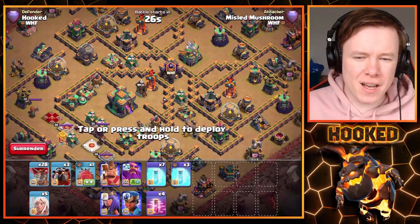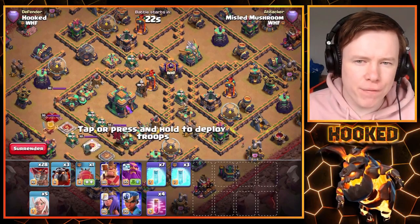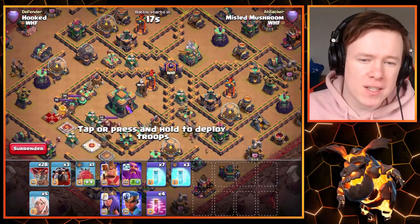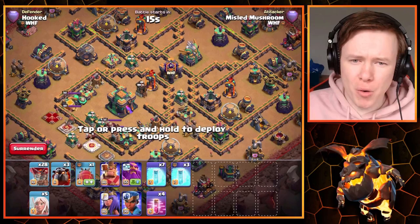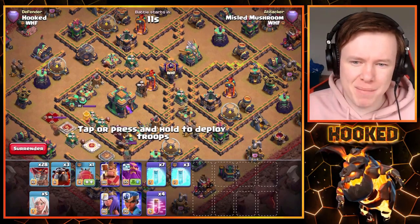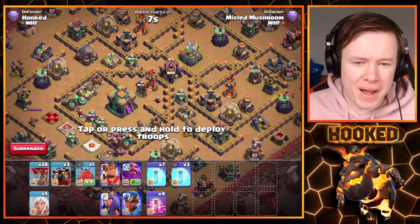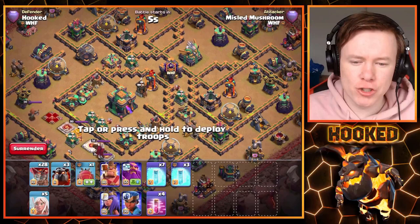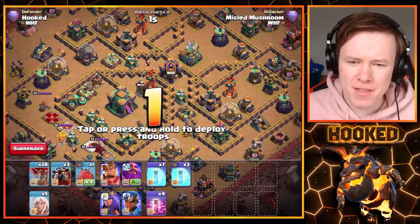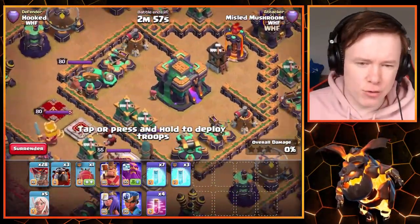I want to start this guide by talking about spells. Spells are so important for Lalo attacks and often overlooked in guides like this. The ability to maximize particularly a freeze spell is something that should be talked about a lot more. The pros will never miss a freeze, and if you want to be just as good as them in Legends League, you can't miss one either. I'll show you how to use a freeze spell and a haste spell — those are the two main spells you use with Lalo attacks.